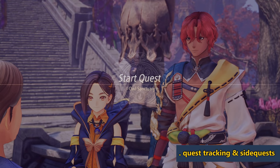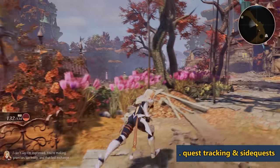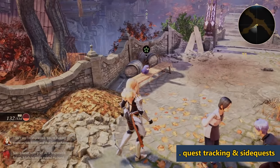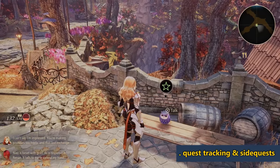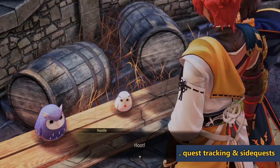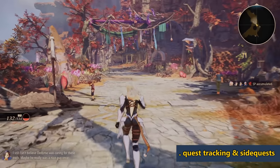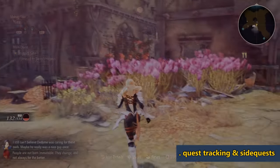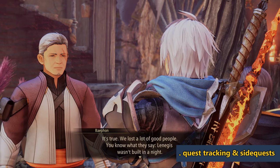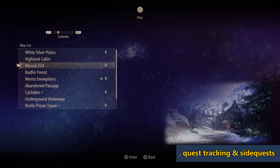If you go to the fast travel menu, picked-up quests show up as hollowed-out stars marking where you need to go. You can scroll through fast travel locations and it will show you exactly where to go to complete those quests. Also, if there's a side quest available in an area you haven't visited, it'll show up with a letter icon in the fast travel menu so you know to go pick it up. The main quest is represented as a yellow full star — green hollowed stars are side quests, yellow full star is the main quest.